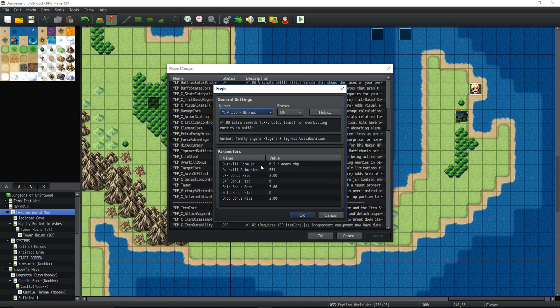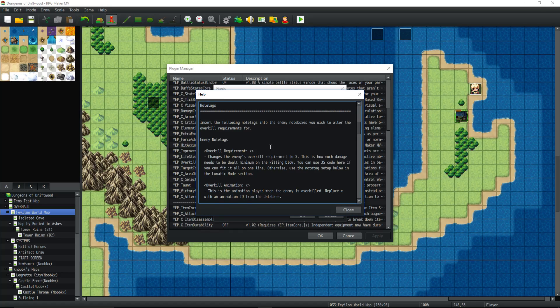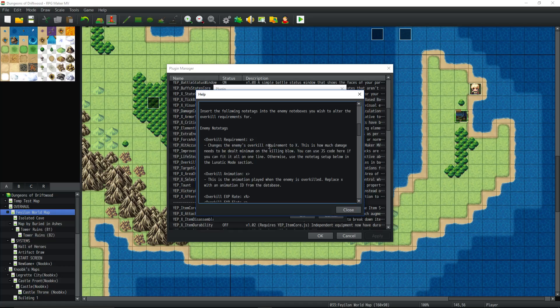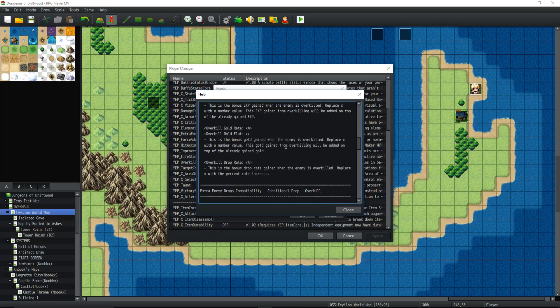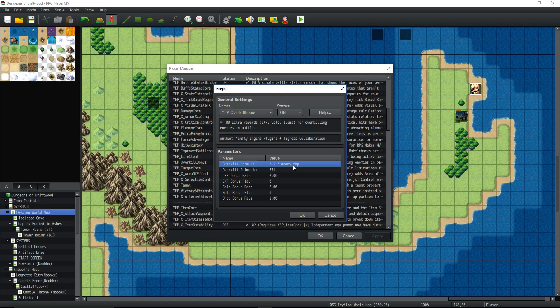Basically this plugin lets you add extra bonuses for killing an enemy. Look at the help file for more stuff you can do with it. You can have conditional drops — like if you kill an enemy you only get the drop if you overkill them, and how you overkill them is basically up to you. By default it's set so that if you kill the enemy by doing 50% of its max HP you'll trigger an overkill, and when it's overkilled you'll get double experience, double gold, and double the drop rate on your items.